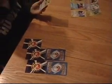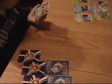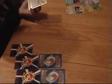This is a Regigigas X. It has Sacrificer and Giga Blaster. It does 100 damage and it has 150 HP.